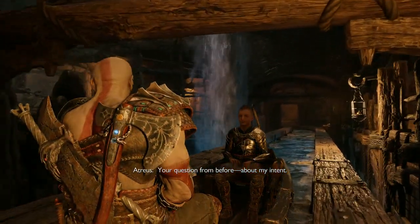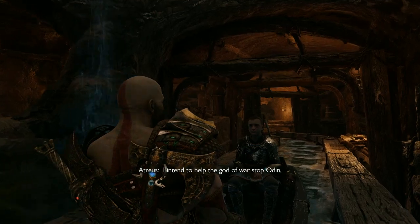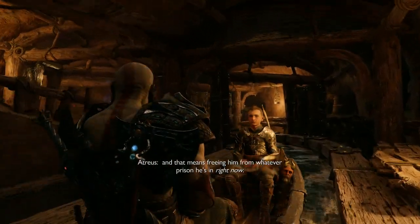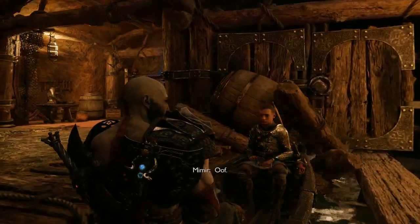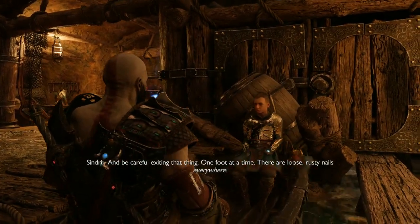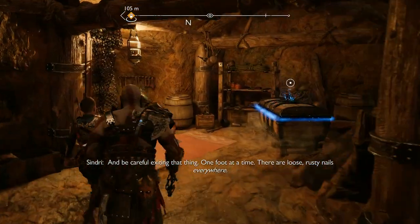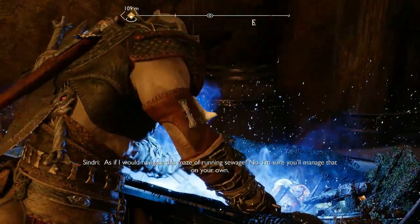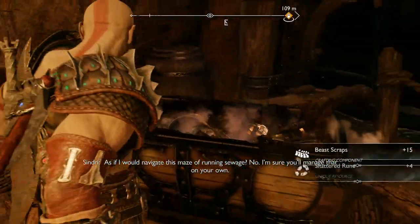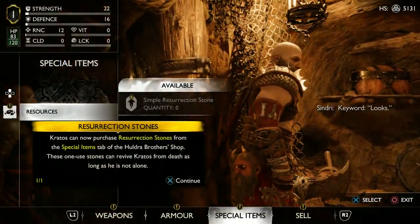Your question from before, about my intent — I intend to help the God of War stop Odin, and that means freeing him from whatever prison he's in right now. Brace yourselves, friends. Sindri? And be careful exiting that thing — one foot at a time. There are loose, rusty nails everywhere. Have you seen any signs of Tyr? I'm sure you'll manage that on your own. The water looks pretty clear here. Keyword: looks.